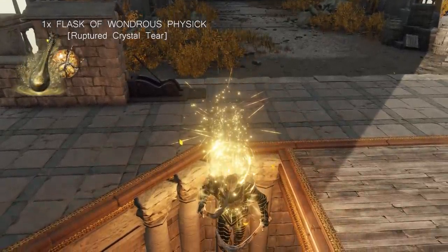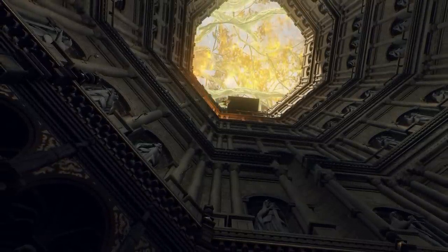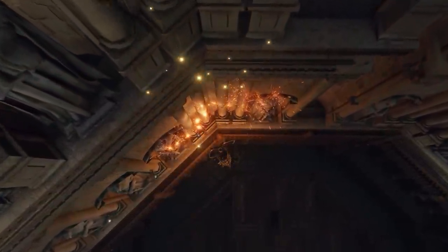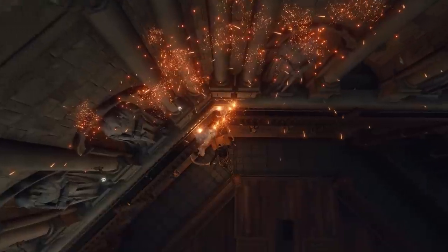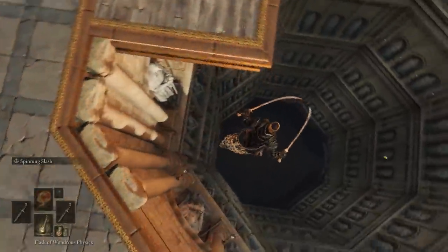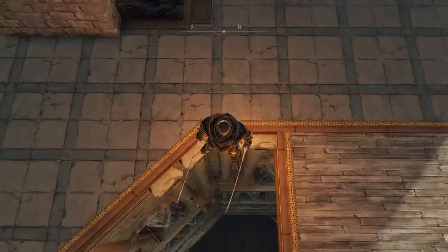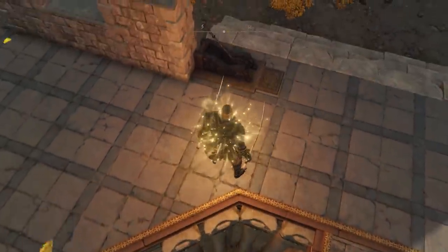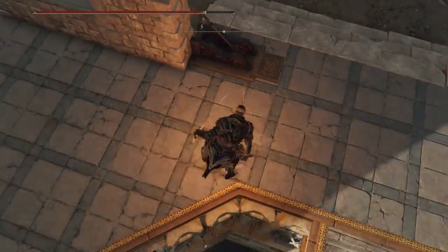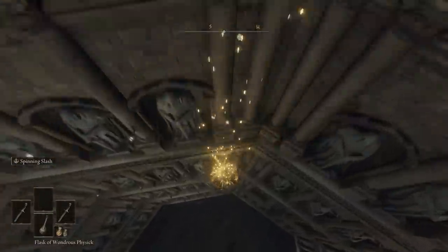The tricky part is you need to drink your flask of Wondrous Physick with the ruptured crystal tear mix. The timing is important and you need to have your character stick and face as close to the two pillars as possible. When falling, you perform the heavy attack around the middle area of the lowest row of statues — if you hit too soon the flask explodes early and you die. Among my embarrassing attempts I just fell straight off without drinking, and there were many many times where I attacked too soon and exploded early. Eventually this took me around 30 to 40 minutes to achieve. I chose dual bandit's curved swords since the dual power stance has the slower recovery animation, making it ideal.